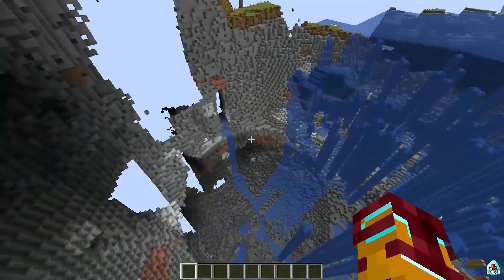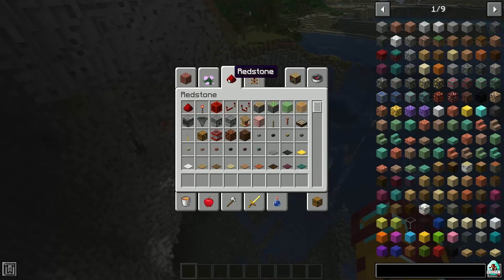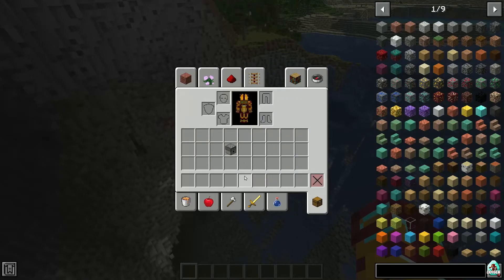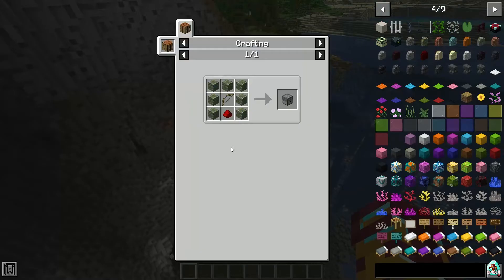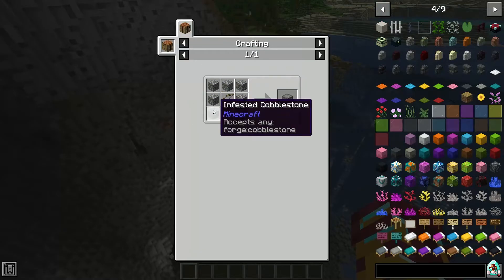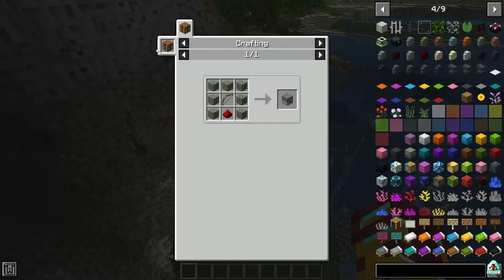In the search bar, type to find the item you want to craft — for example, a dispenser. Choose the dispenser from your inventory or from the menu, press the R button, and you'll see exactly how to craft it: all the ingredients and where to craft it. For example, it shows a crafting table.